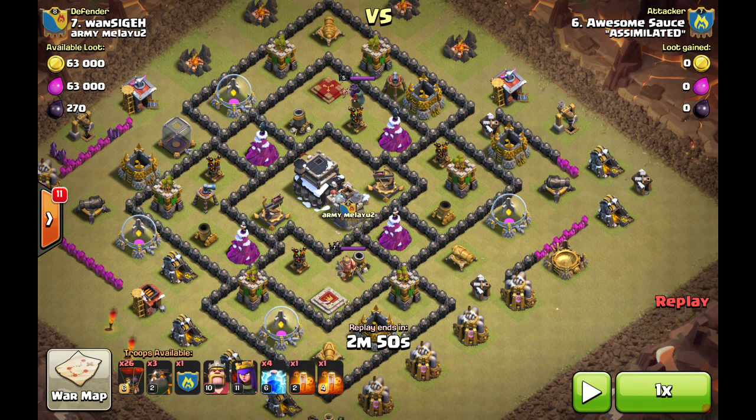Even on bases like this with these spread air defenses, a not-even-good attacker with dragons could just zap-quake two air defenses and drop dragons or drag-loon on you and two-star your base. So it's very important, especially until you have maxed air defenses, that you're running your x-bows up — and I would just suggest doing it on any base.